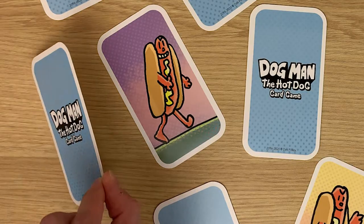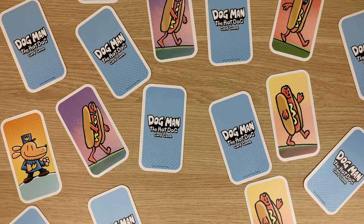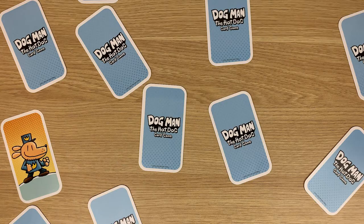If you turn over a Dogman card, players race to pick up as many face up hot dog cards as they can, using only one hand and picking up only one card at a time, then placing those cards in front of them. If you draw either a Dogman card or a Petey card while there are no hot dog cards visible, then those cards are placed in a discard pile off to the side.